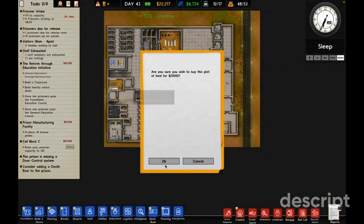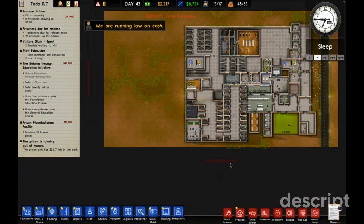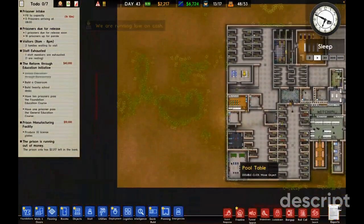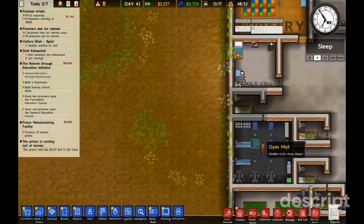I'm going to buy the new land plot now. Does this increase the cost because it's bigger? Now it's 30,000 because it's bigger — that makes it much harder.